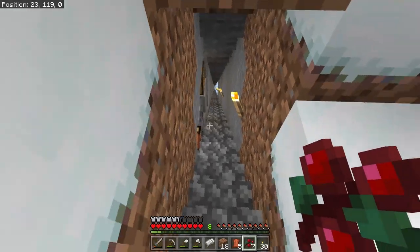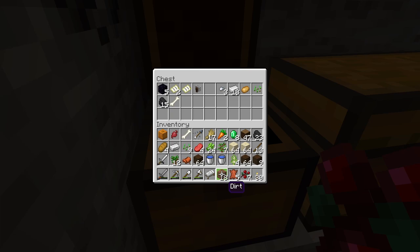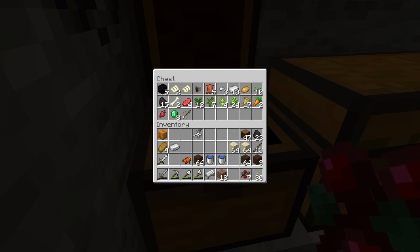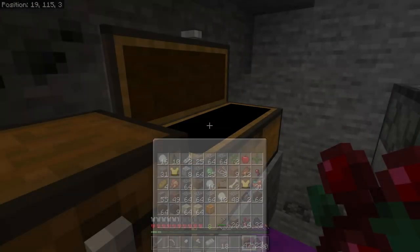We're arriving back home and we've got to drop off all of our goodies. Leather, meat, saplings, sugar cane, wheat, seeds, food - all important. Saddle, the buckets - we've got to make our infinite water source. We can put some building block stuff in storage for now.